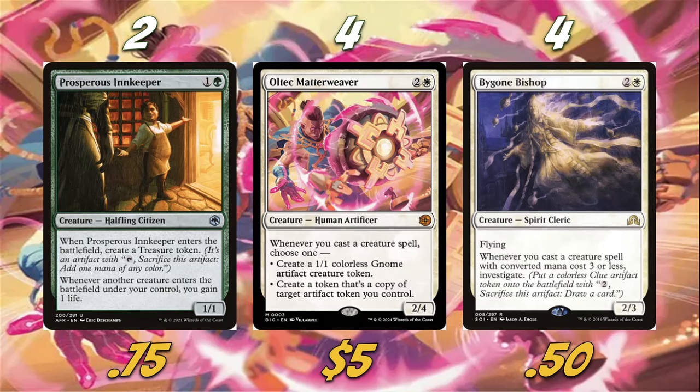We're playing four copies of Bygone Bishop, a card I've always really liked. Whenever you cast a creature spell with CMC three or less, investigate. Spoiler alert: every single creature in our deck is converted mana cost three or less, so we're going to be investigating every time we cast a creature. Bygone Bishop is definitely very very good in this deck.